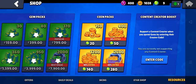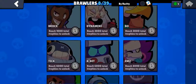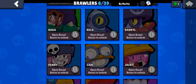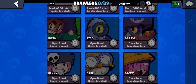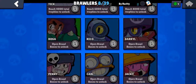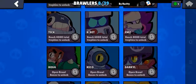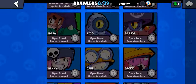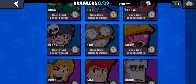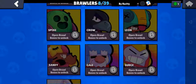Let's get started. The rules for this box opening — as you can see in my profile, this is my purple Iron Man challenge ID. As you can see, I don't have Roza right now in super rare. The rest of the super rares I have unlocked, and I don't have any epic brawlers, mythic brawlers, legendaries, or chromatics.